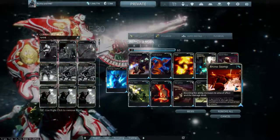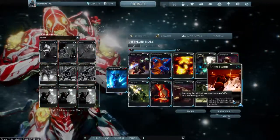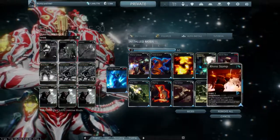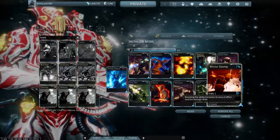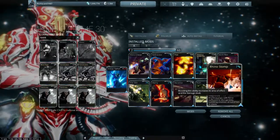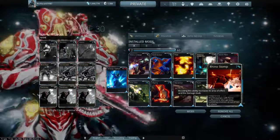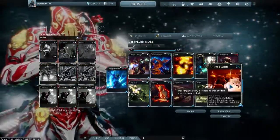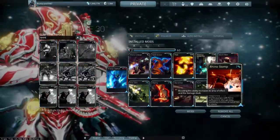And finally, Rhino Stomp — basically it's his ultimate. I use this pretty much as an oh-shit scenario when the enemies are a little bit difficult. It either does a significant amount of damage to them, or if they're too strong, the blast will put them in stasis, which then allows you and your teammates to finish them off.